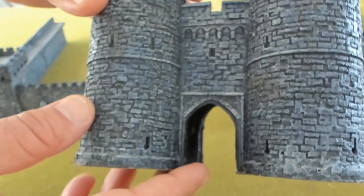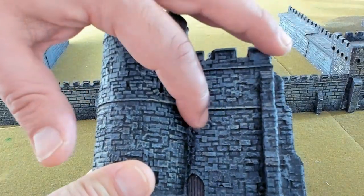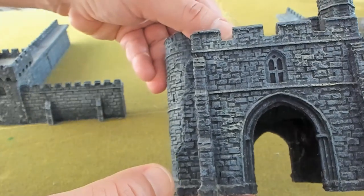This is the main castle gate. As you can see, I painted it black and then dry brushed it with white and some other different colors. Nothing too complex — it only took me about 10 minutes. Very nice castle.